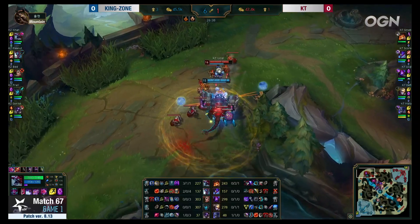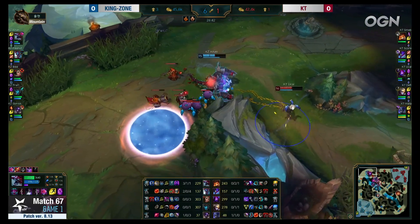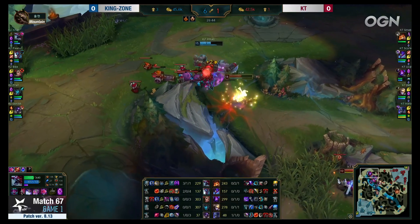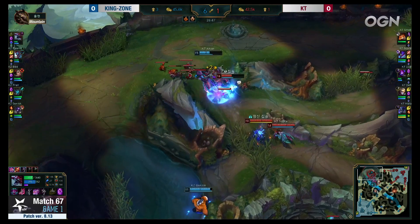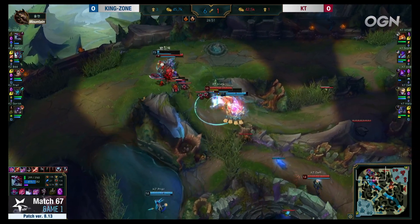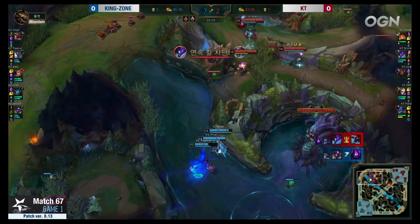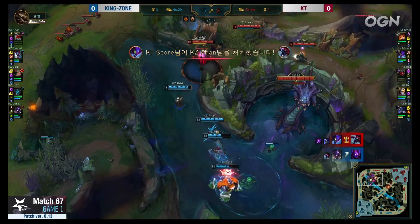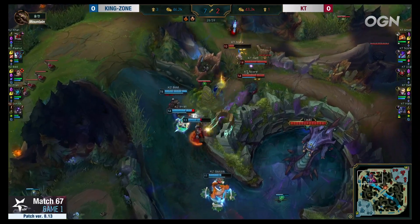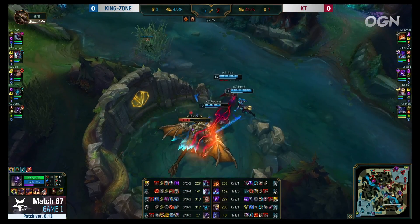In goes Khan as Yukal could be in trouble — he'll have to use the ult if he wants to try and get out of the way. He flashes, has to use the stopwatch. Flash comes in from Khan, Stand United down but he's going to have the feast. Wants to try and get something back — Spirit's Refuge not enough but they trade one-for-one. The big tank now dead for Kingzone. Could be big for KT but if they pull back Mata and take him down it's going to be augmented by some more damage.